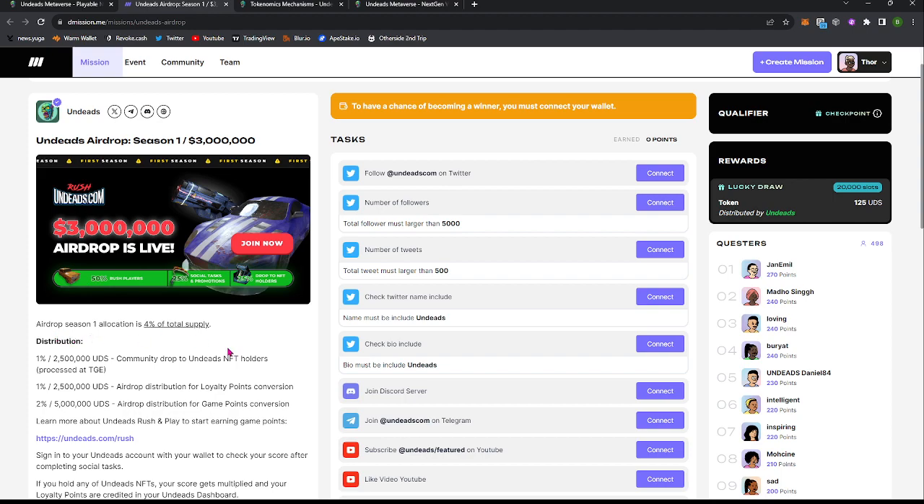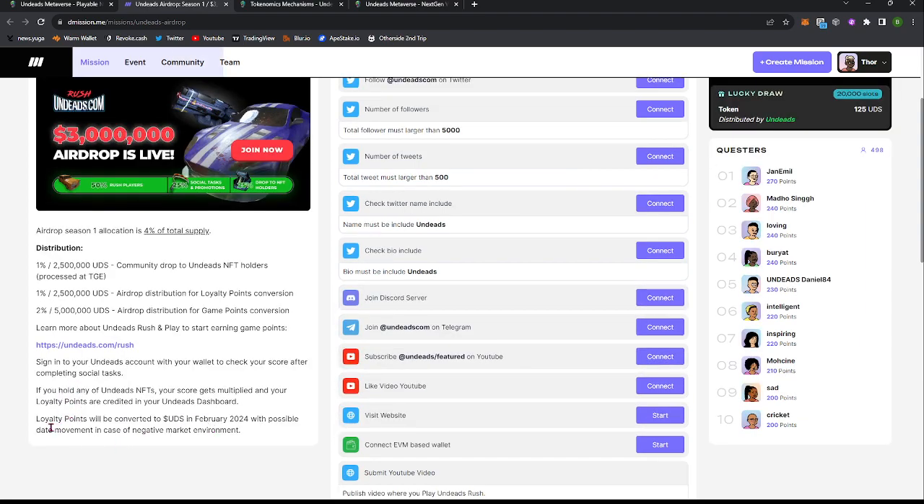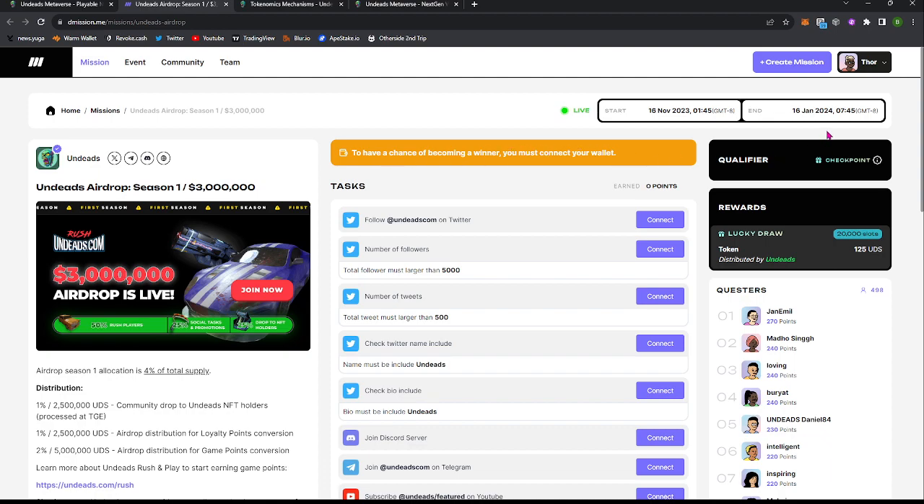There are three different airdrops going to be happening. The first season is going to be a three-month-long season, and 4% of the total supply will be airdropped during this time. If you hold an NFT, you get rewarded for that. If you do the loyalty points, you get rewarded for that. If you do the community thing, you get rewarded for that. There are several different ways to accumulate these UDS tokens. Now is a good time to get into it — there's nearly 500 participants right now. These loyalty points will be converted to tokens in February of 2024.